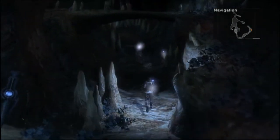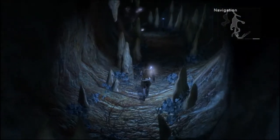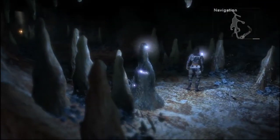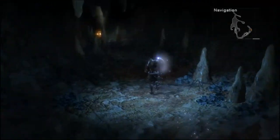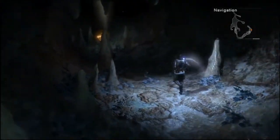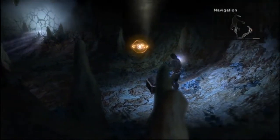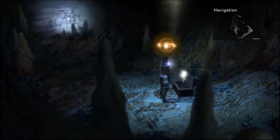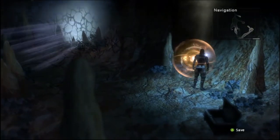Come down this way now. This leads us to a save point, but I'm not done exploring this place yet. A chest — it might be nice to get this. We get a seed.